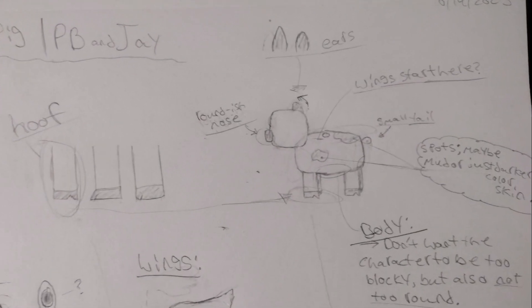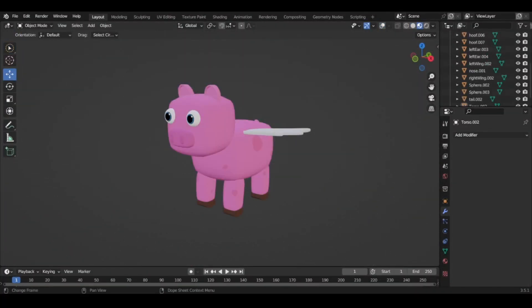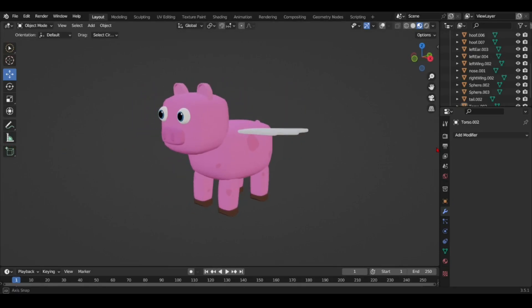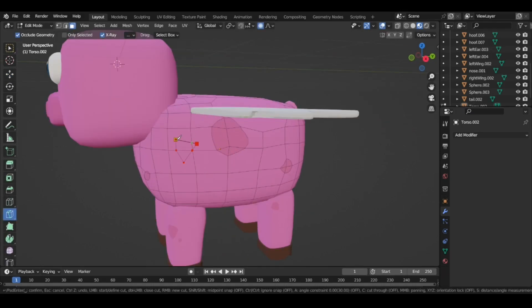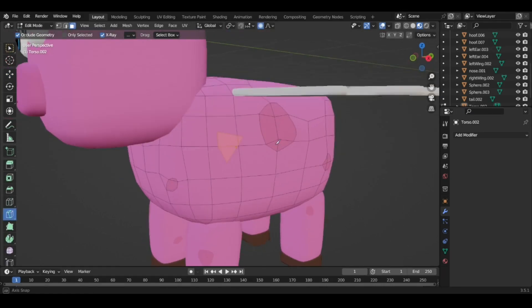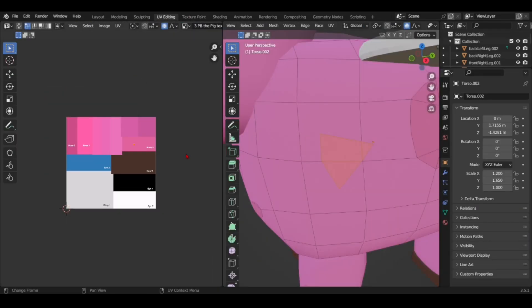I then sketched out my thoughts onto paper. Following the sketch, I hopped into Blender. I hadn't used Blender in a while and I was worried about adding spots, but I found that to be quite easy. To do this, I went into edit mode and used the knife tool to make various shapes. For texturing, I made a color palette using paint.net and added it to the model.